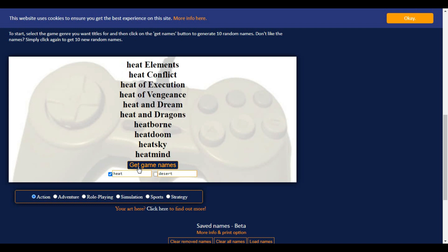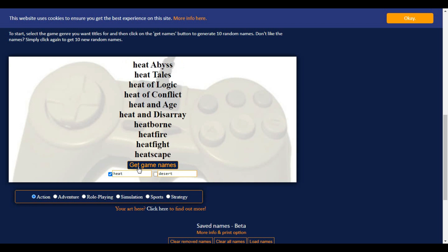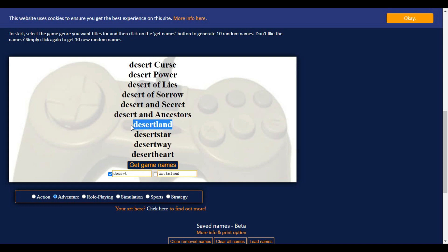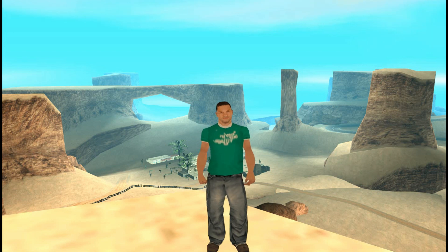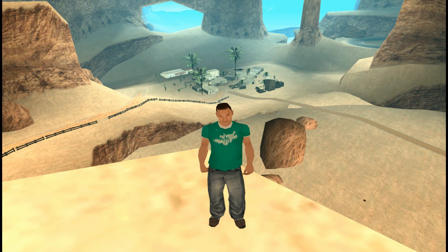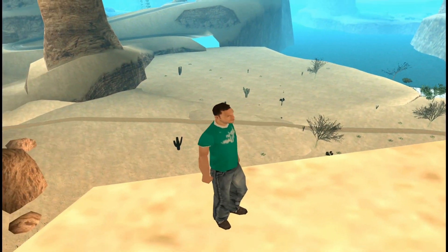I found this site — I'll leave a link on the screen — that basically generates fantasy names for you. You just input a word and it combines it with something else. I stumbled across 'Desert Land' and I wanted something short. I think it kind of fits the theme, but I'm not 100% set on it — it might change in the future. If you guys want to recommend any other name, you're free to do so down in the comments. I'd really appreciate a creative name that involves desert, heat, wilderness, guns — one or two of those combined into a nice title.